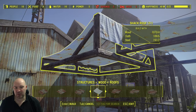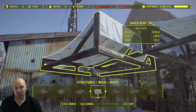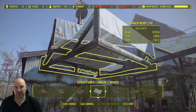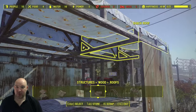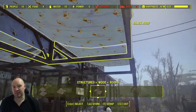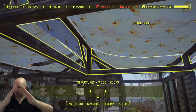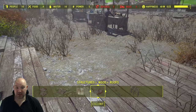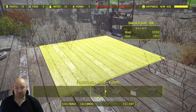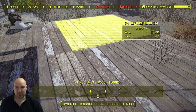When you use that as part of a settlement it doesn't tend to look very good, but when you use it as part of a market stall it actually suits it really well. You often get tarpaulin covered places with stalls underneath. If you place them so you've got a little V at the top it kind of looks like a little triangle. Then you can get rid of the wall because the wall was just there to place the roof in the right place.